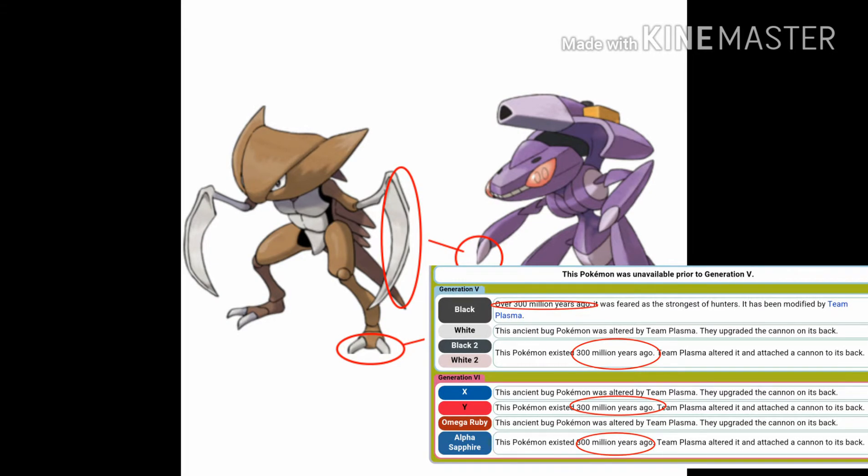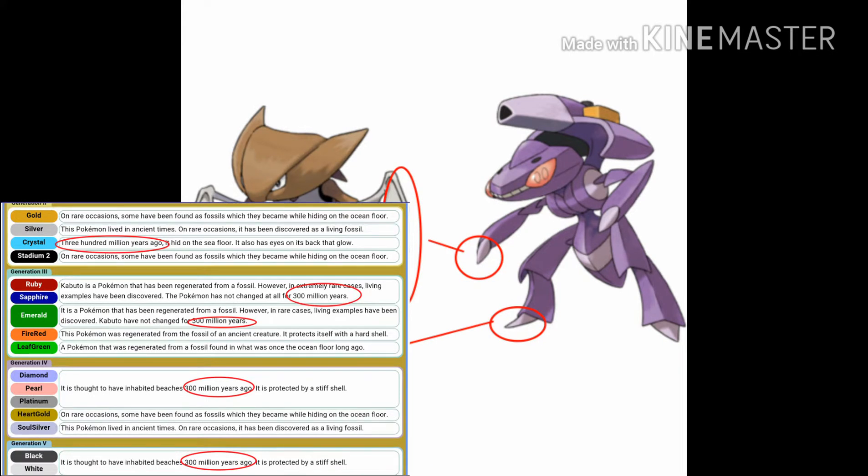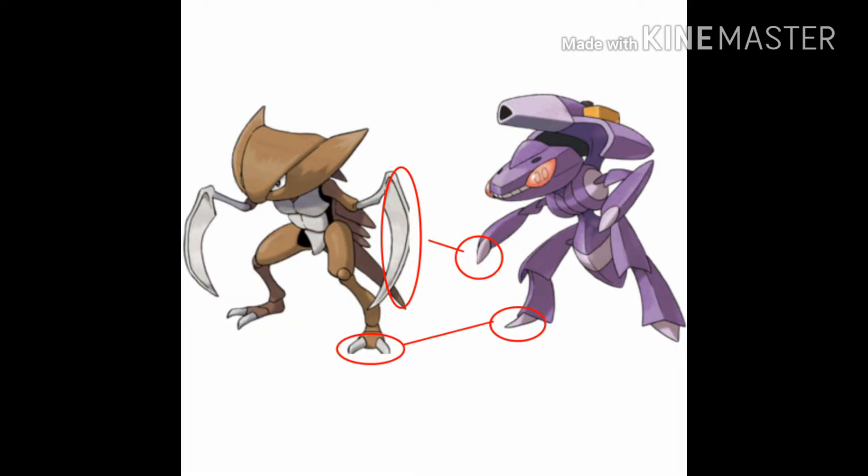In the Pokedex entries, it says Genesect was created from a Pokemon that lived 300 million years ago. And in another Pokedex entry, it says that's the same time — 300 million years ago — that Kabuto started walking on land, which is when they began evolving into Kabutops. Pretty good evidence right there.